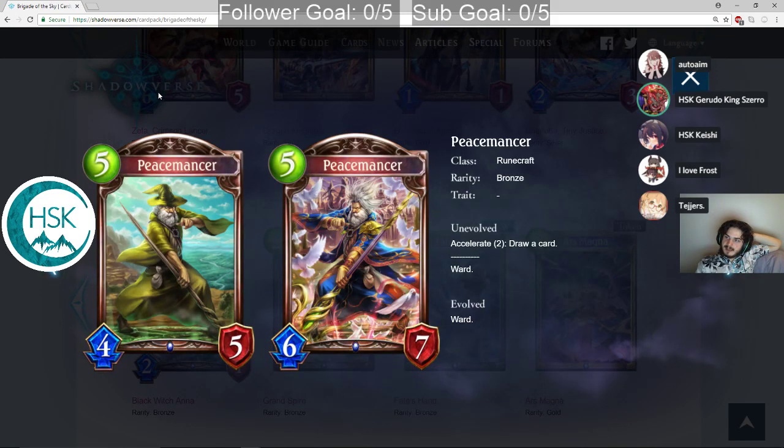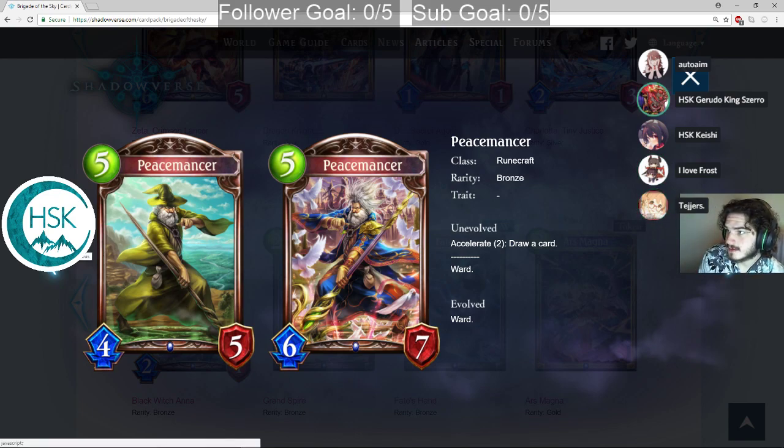Peacemancer — I like this card aesthetically, the old wizard doing wizard things. It's Into the Looking Glass but worse — sometimes you have to play it as a 5 mana 4-5. When you accelerate it, it spell boosts, but unless you play it on turn two, you usually have to draw last with it. I think it's neat that you can get a Ward, but the opportunity cost is probably too high for a 5-4 Ward, which really isn't that great. Cool wizard guy though.